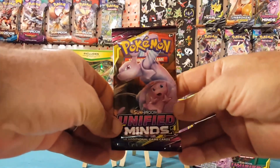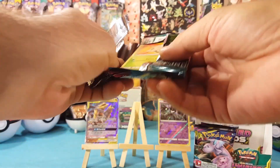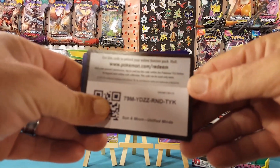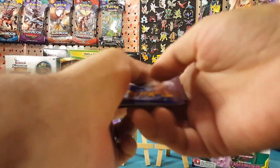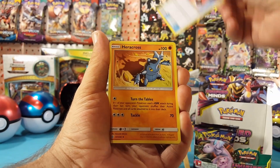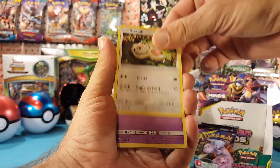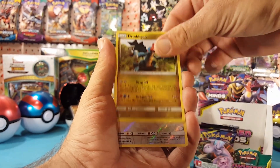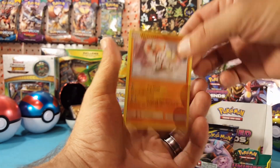Down to the last three packs — we might have gotten only one white code card in this opening, but we still have a few chances. We have Psychic Energy, Accelgor, Parasect, Type: Null, Shroomish, Sylveon, Drifloon, Dewpider, Drampa. The reverse is a Fletchling, and Meloetta is the regular rare.